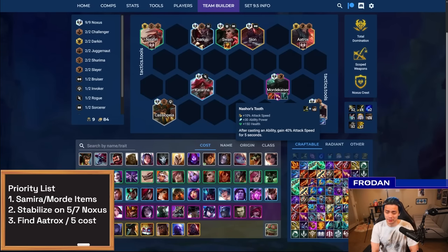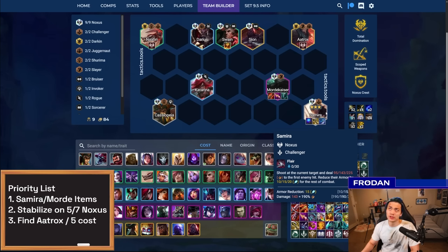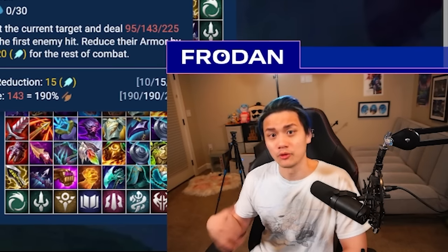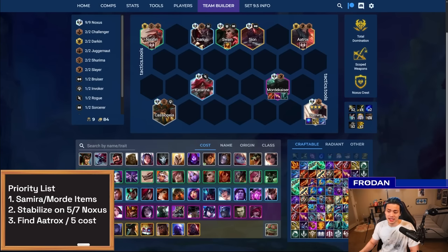Mordekaiser is a really good unit to play around — prioritize bows for Nashor's Tooth. A lot of people wonder about Samira reroll. You can actually hold Samira 2 and hold onto every Samira you buy, and as you're rolling through stages six, seven, and eight, you incidentally three-star Samira a lot of times. You still put items on her because she ends up being the second damage dealer source.